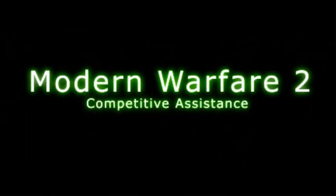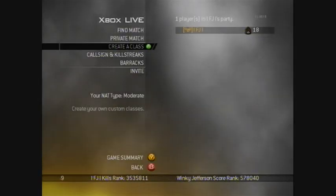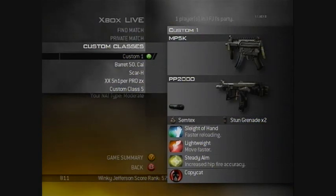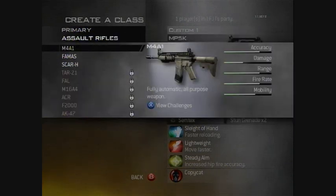This is the first video of a new series called Modern Warfare 2 Competitive Assistance. It's here to help you become a better player online at Modern Warfare. Today I'm going to be going over the Assault class, so let's create an Assault class.